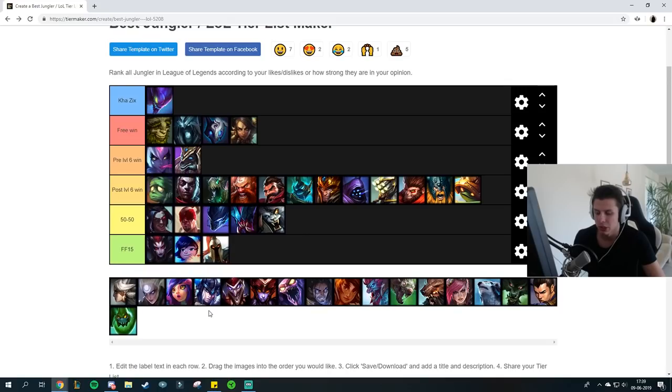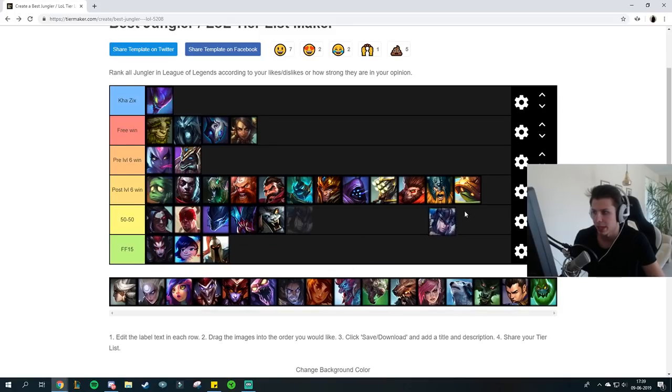Sejuani is another tank jungler — really annoying to deal with. You can win against Sejuani post-6, especially with Black Cleaver. I tried the Tarzan build recently and the matchup seems pretty good for Kha'Zix at that point. Pre-6 I don't think Sejuani gets too low, so just wait for level 6 Q evolve, maybe wait for Black Cleaver too. Dueling a tank is not really too efficient — you just want to kill enemy laners.